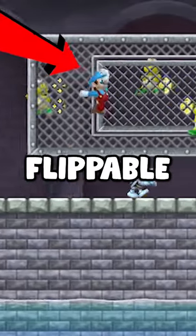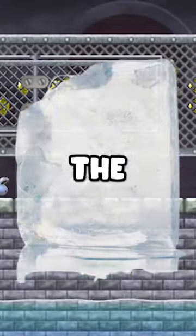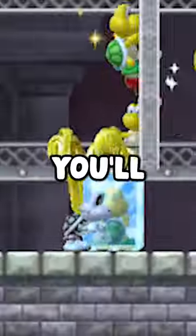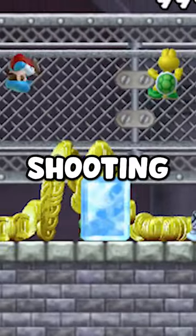Head over to one of these flippable fences that has Koopas climbing on it. What you need to do is freeze a Koopa and flip the fence directly after. If you do this correctly, you'll see that the frozen Koopa is now making the game lag with how many coins it's shooting out everywhere!